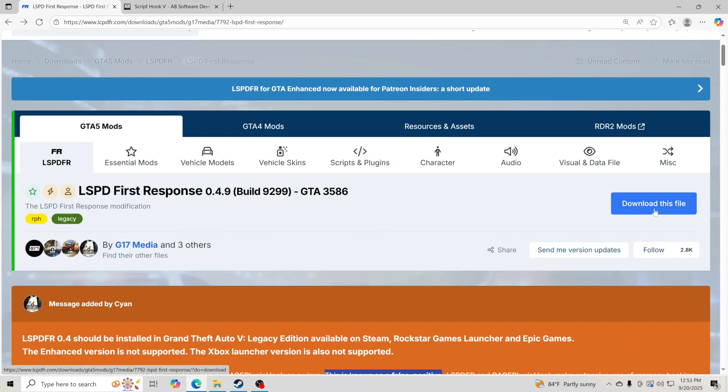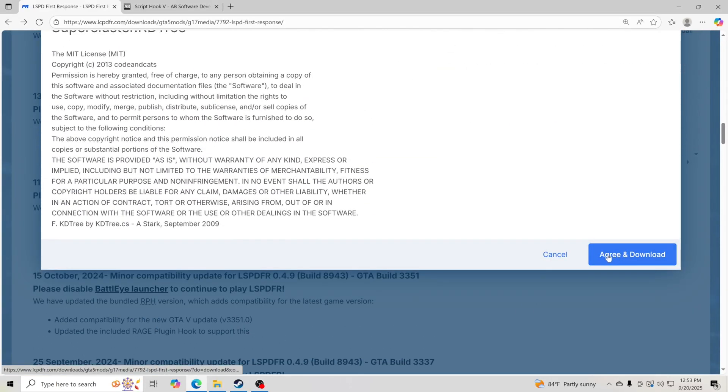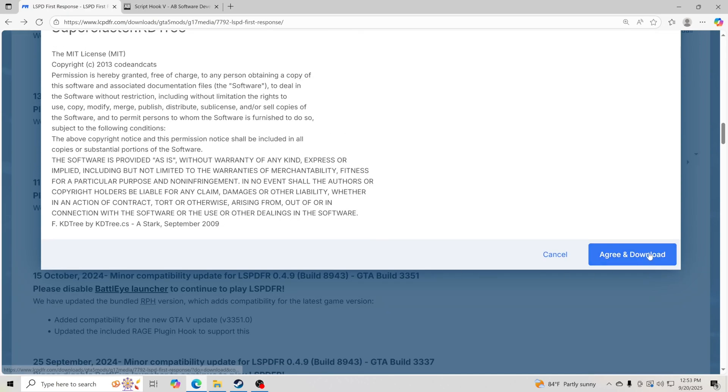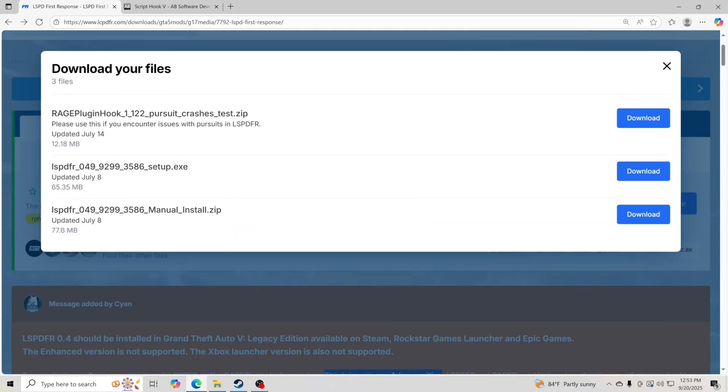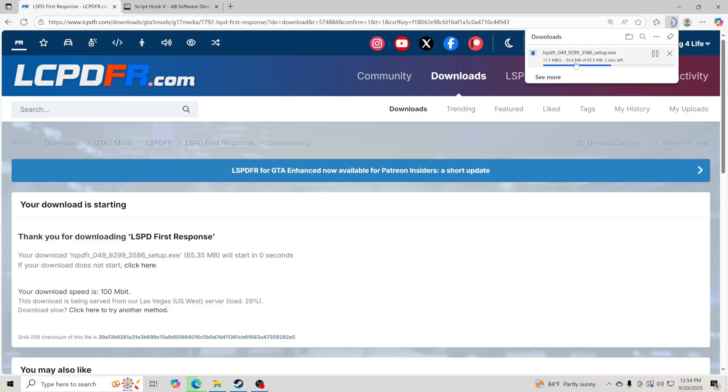Click Download This File, scroll down to the bottom, and hit Agree and Download. Then go to Setup and click Download. What I was saying about Keep Anyway: sometimes your PC will block the download — click the three dots and select Keep Anyway, and it will allow you to download the file.